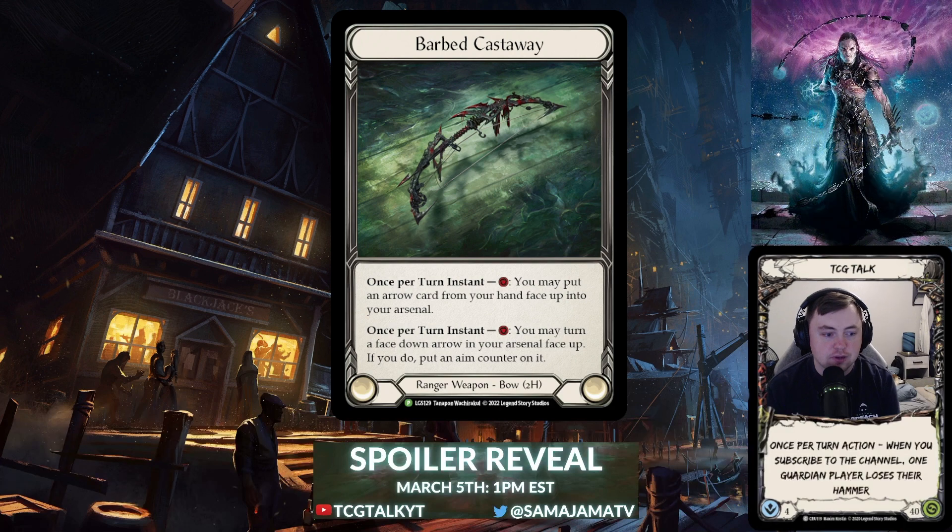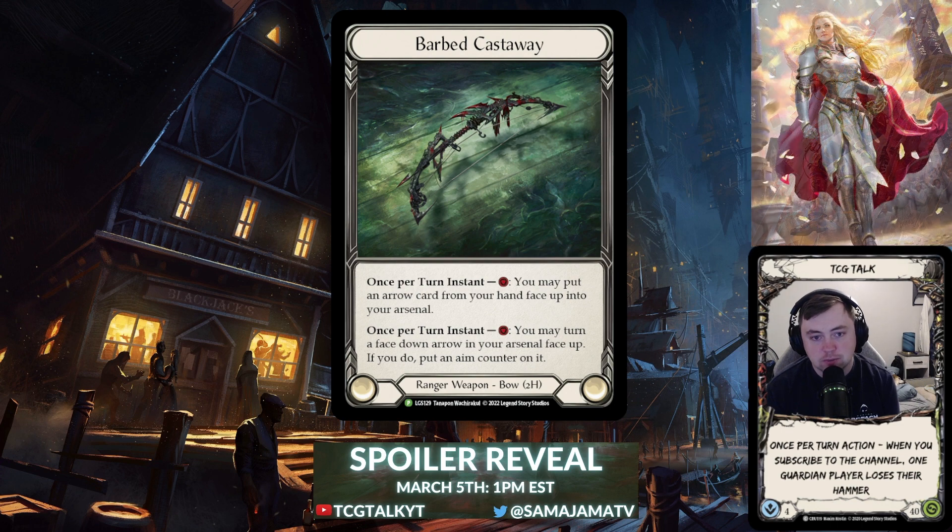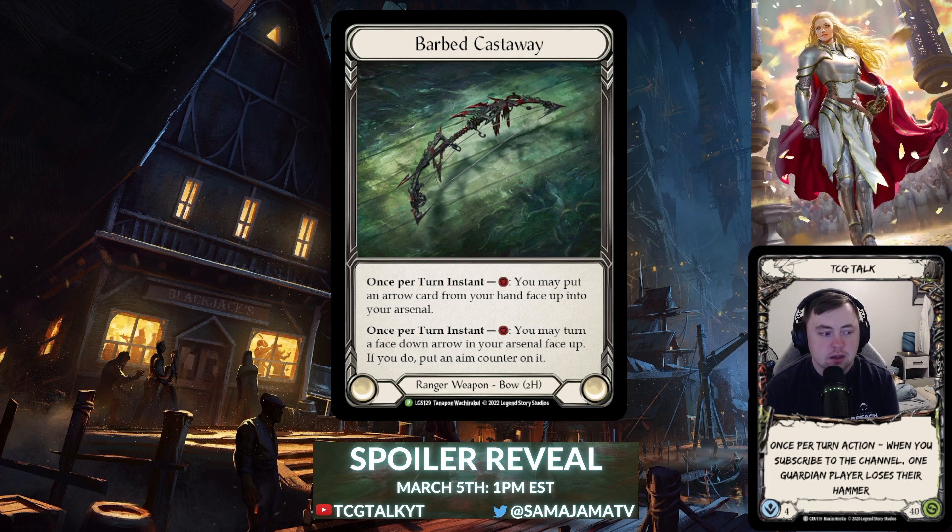With Azalea specifically, you're now able to load and fire off an arrow and get around something when you only have one action point. Anything that taxes action points or playing action cards — this helps get around that. The second ability is awesome: being able to put an aim counter on any face-down arrow in your arsenal and flip it face up is going to make aim counter builds a lot more consistent.